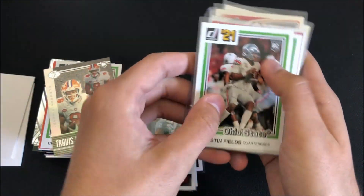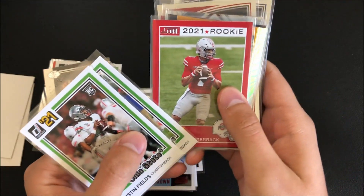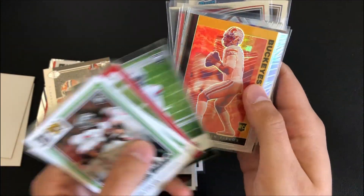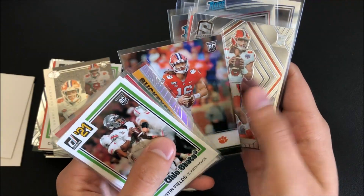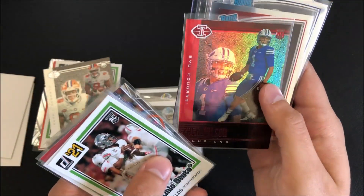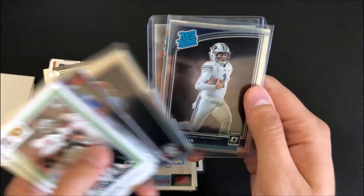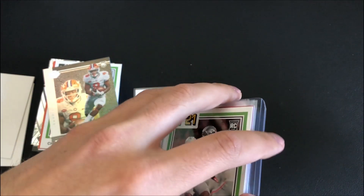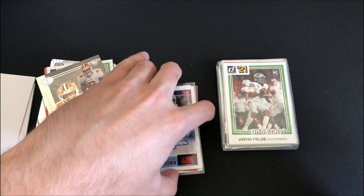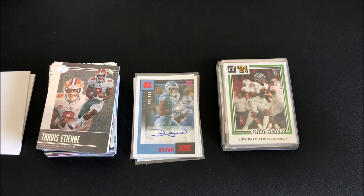So we'll do a nice little recap. We got the 21 Justin Fields and Trevor Lawrence, another Justin Fields on the Score, Justin Fields Prestige, Justin Fields Flux on the silver — very nice card. Trevor Lawrence on the Prestige, Trevor Lawrence on the Spectra, Zach Wilson on the red Illusions — probably give that a top loader. Devontae Smith, Zach Wilson, and Trevor Lawrence on the Optic Rated Rookie. Overall, very nice rip. I had a lot of fun ripping this product and would definitely recommend it for anyone looking for their first hobby box or going after a hobby box in the new football class. Please remember to leave a like, comment, and subscribe to the channel for future sports card content. Anyways, I'm out.